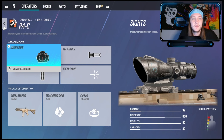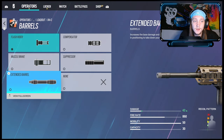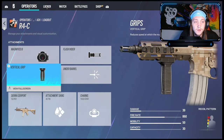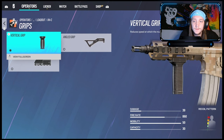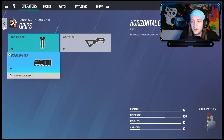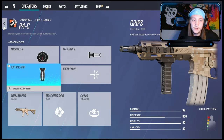Let's move on to the R4C. She got her ACOG back, so everybody's pretty much going to be rocking this gun. You could do flash hider, which I personally run, or you could run extended barrel — it's really up to you, I prefer flash hider though. Vertical grip — this gun has a lot more recoil than the G36C. I would recommend vertical grip over the horizontal grip. Just look at the recoil pattern at the bottom of your screen; look at the difference. It'd be a lot easier to control if you just do vertical grip.